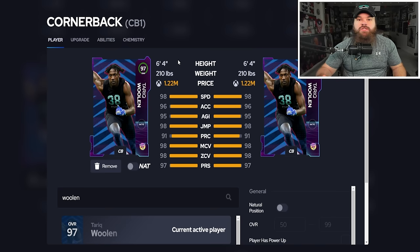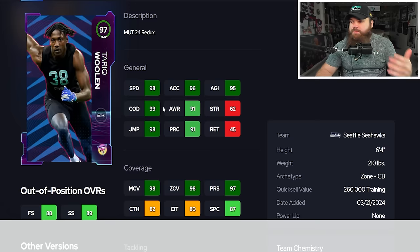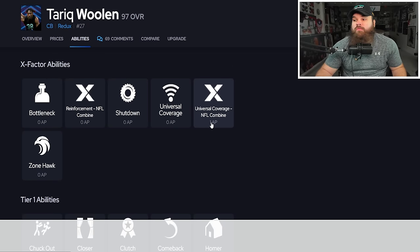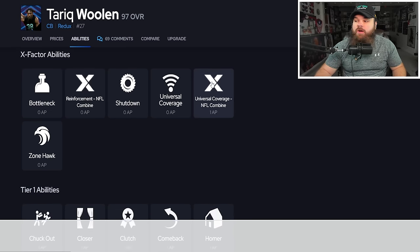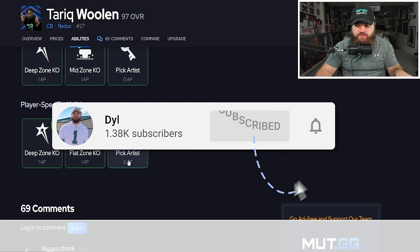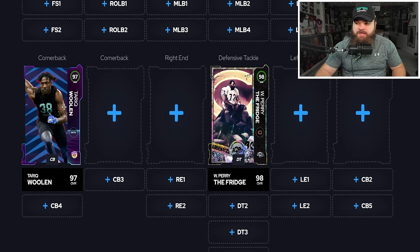Tariq Woolen is great not just for his AP but for his six foot four height. Tall DBs playing a 25-yard flat play it like a 35-yard flat because of their range. His X-factor options include Universal Coverage or Reinforcements for zero — Universal Coverage activates after nine plays and gives reaction time on every KO, which is everything you'd want. Base abilities: deep zone and mid zone for two AP. That's six out of our eleven AP.